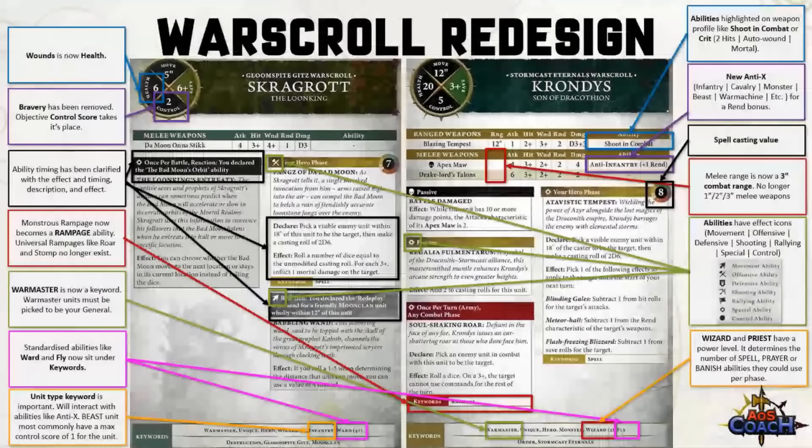You'll also notice there is no longer a melee range profile on weapons. In the past it used to show a range of 1, 2, or 3. That's because we now operate in a 3-inch combat zone, which will speed up gameplay. There's been plenty of other minor tweaks like clear spell values and abilities having effect icons, but I'll let you discover the rest when you get into your faction war scrolls.